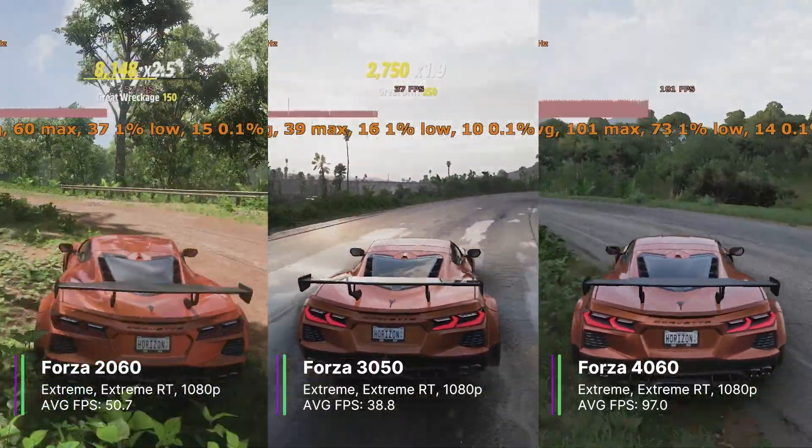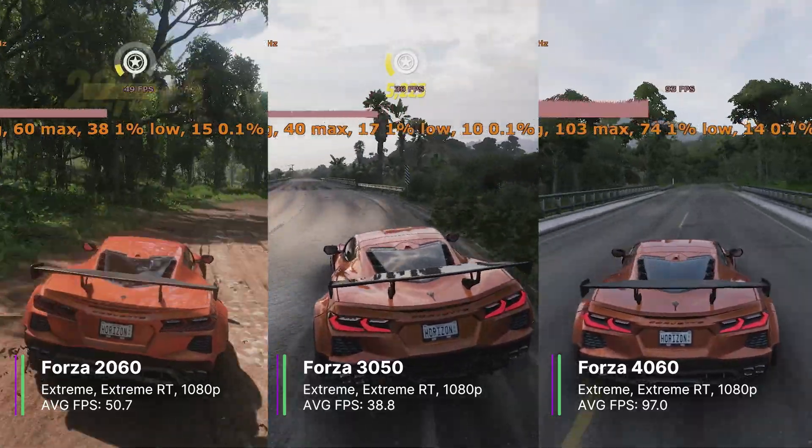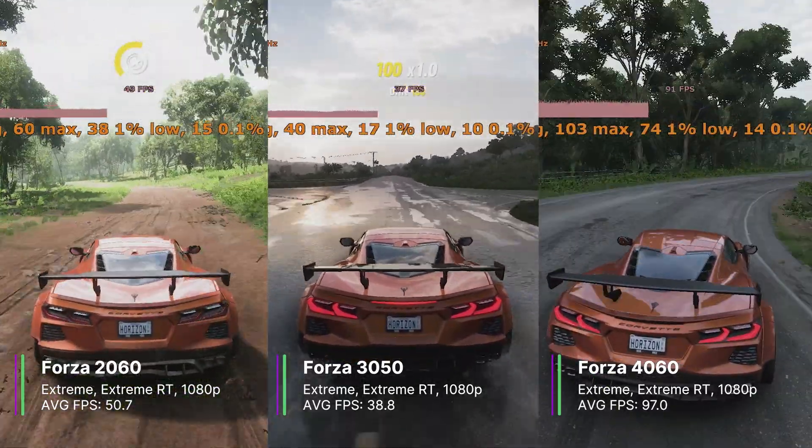Forza uses quite a lot of VRAM, and the 3050 and 2060 just have 6GB of video memory. That means they run out of VRAM at these settings, causing occasional stuttering.